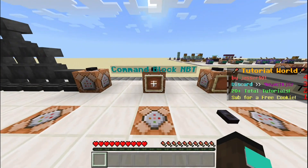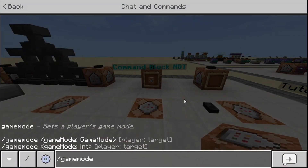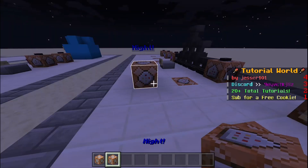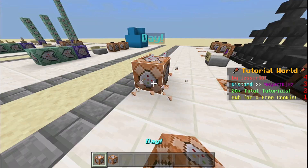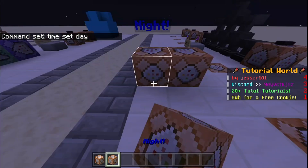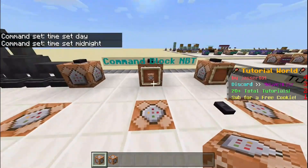And then this next one is command block NBT. So I gave myself two command blocks when I press that button — one is 'day' and one is 'night'. When I place the night one, it sets to night, and the day one sets to day. So these command blocks have NBT in them — time set day with a name, and same with this one, time set midnight. But we can get them using a slash give command.